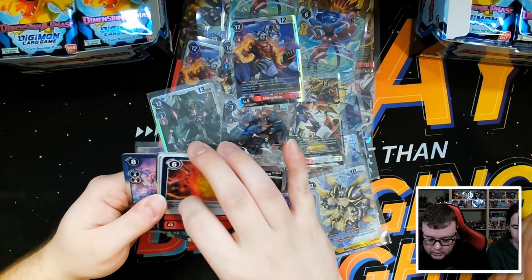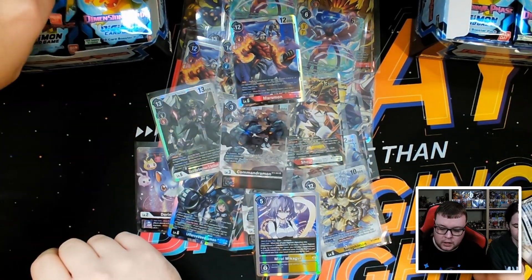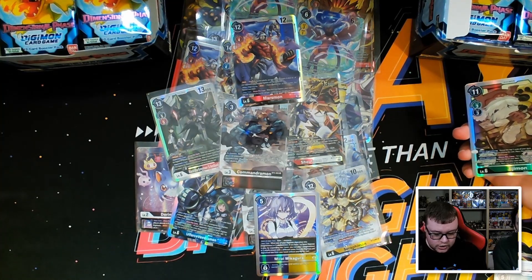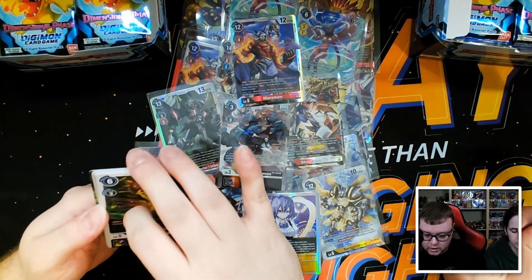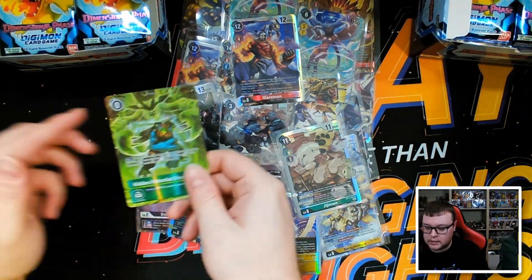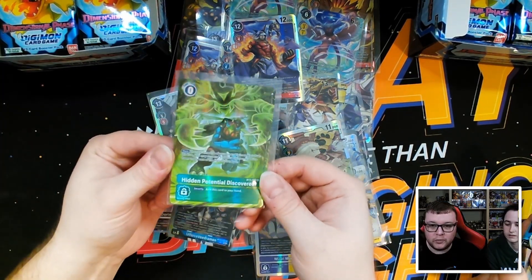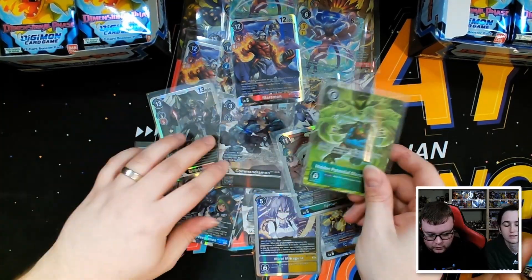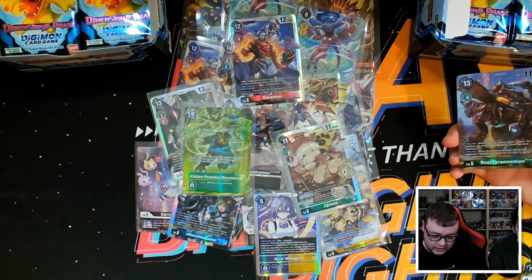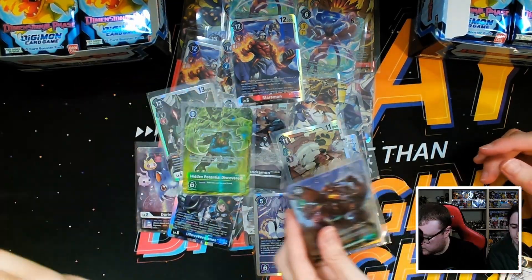There's a Marsmon SR, a foil Ignitemon — pulling any foil purple common or uncommon is usually a pretty good pickup. There are a couple of really decent purple lists that have come out of this set. There's a GGMon too — foil commons and uncommons are quite nice. Another campaign rare — Hidden Potential Discovered — probably one of my favorites. And there's a Rust Tyrannomon.